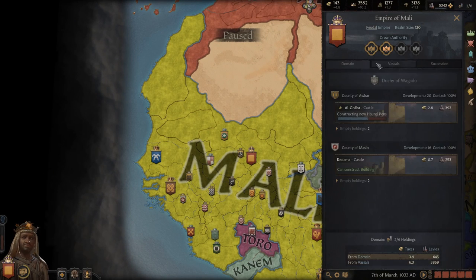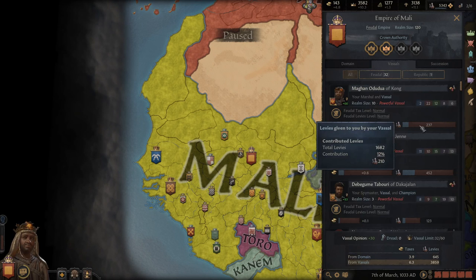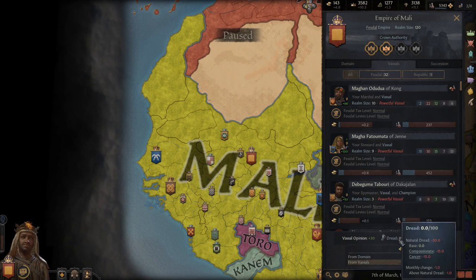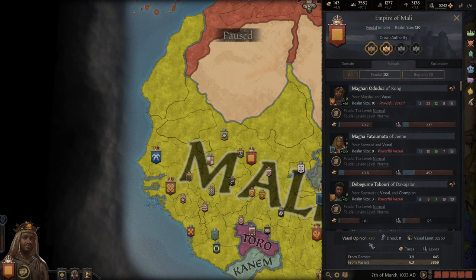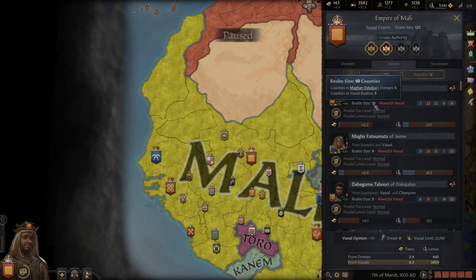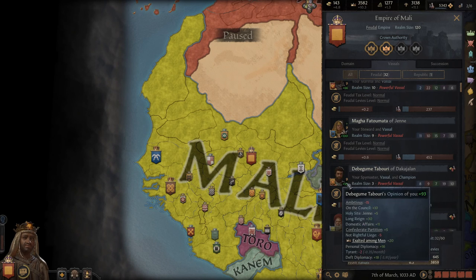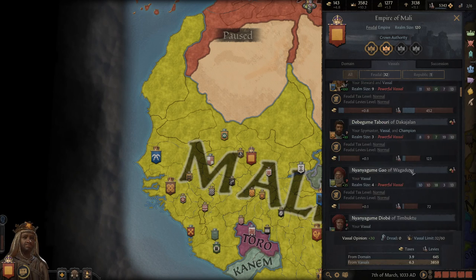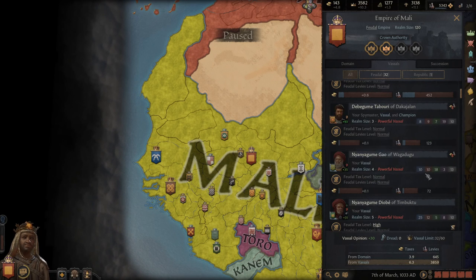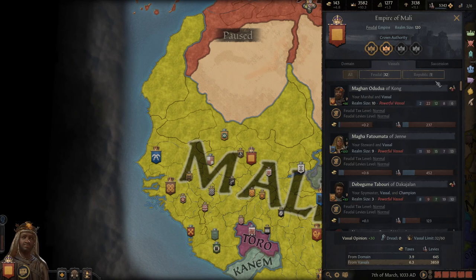Under your vassals list set to 'all,' you can roughly figure out who your largest and most dangerous vassals are. You do have a vassal limit, somewhat hidden in the UI. This is also where you can see your vassals' default opinion. You can see how large a vassal is — this guy has a size of 10 while another is 3, so obviously I've got to keep an eye on the bigger one. He's on my council mainly because leaving him off was too risky.